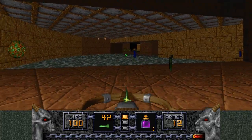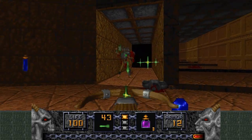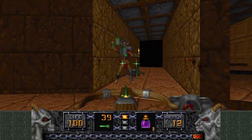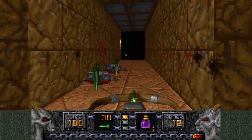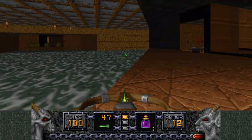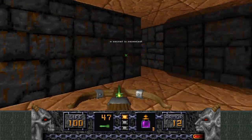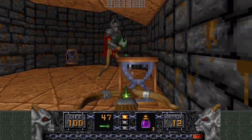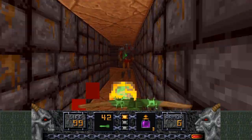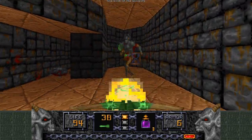Those are explosive barrel equivalents. Those guys, I think, are called... Death Knights? I don't know — the armored dudes. Those guys are pretty cool, except when they're shooting at me, which is all the time. Timebomb of the Ancients — that's a new item, which is basically proximity mines. You string them along and then blow shit up as enemies run into them.